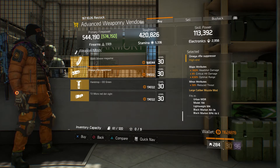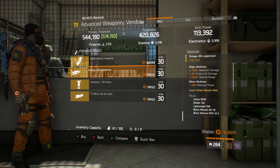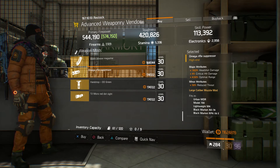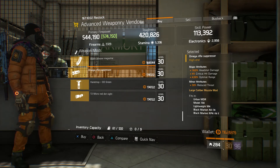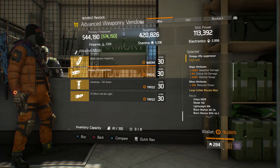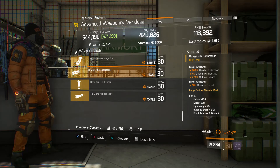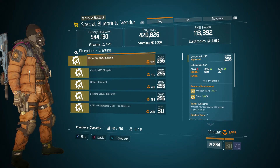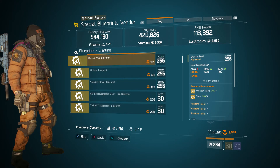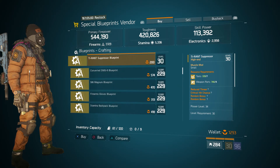At the base of operations advanced weaponry vendor, we have a pretty decent omega rifle suppressor. This fits well with the VX1 scopes — good on an urban MDR, snipers, whatever you want a lot of headshot damage on. You can even rock it on assault rifles. Any large caliber weapon can use it; you can't put it on small guns. It gives a little extra headshot damage and range. If you don't want to roll your own, these are available here — but we did have that suppressor blueprint from Camp Clinton if you prefer to craft. Down in the terminal, the blueprints vendor has a converted USC blueprint, classic M60 blueprint, holster blueprint, stamina gloves blueprint, holographic sight blueprint, and a tyrant suppressor blueprint.